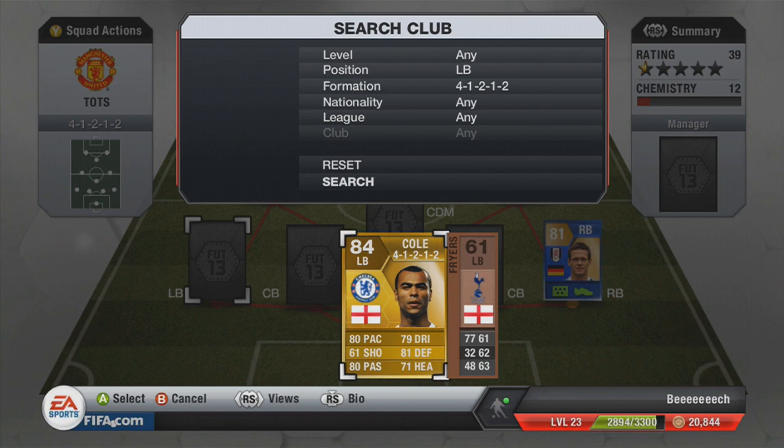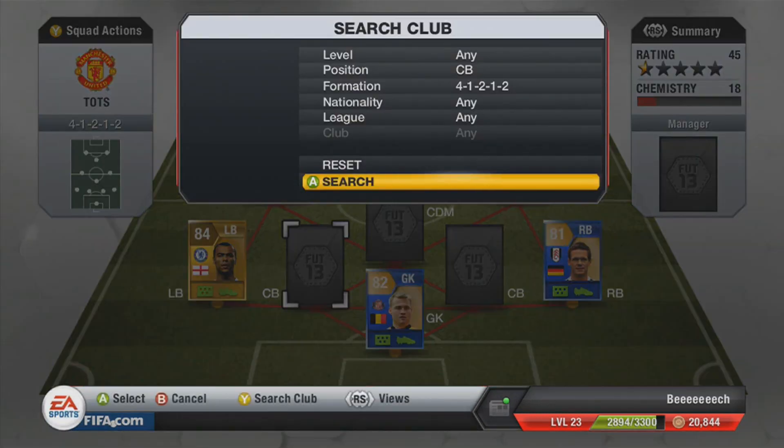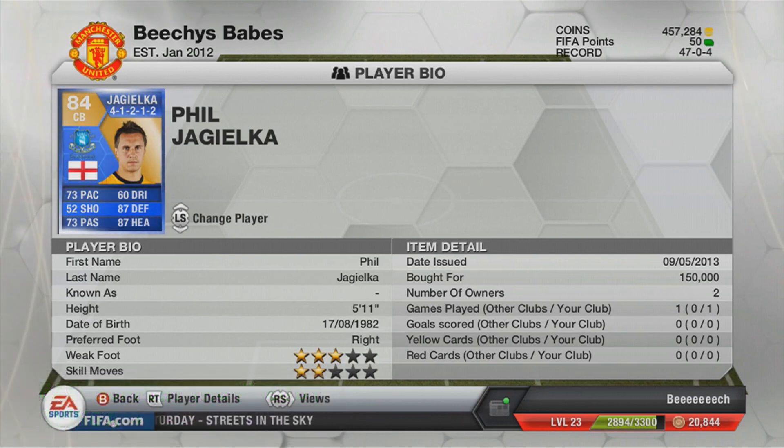We go on to the left back, that is just the average, plain old, simple, boring Ashley Cole — one of only three players that aren't Team of the Season in this squad, but we have to stick him in there anyway. He's got fairly decent pace and things like that, but he managed to link up with this centre back, the first of the two. That is the Team of the Season Jagielka for Everton. We paid 150,000 coins for him and he's fairly decent, does the job. Very, very nice defensive and heading stats, both at 87. Decent pace with 73, and a nice passing and dribbling as well.